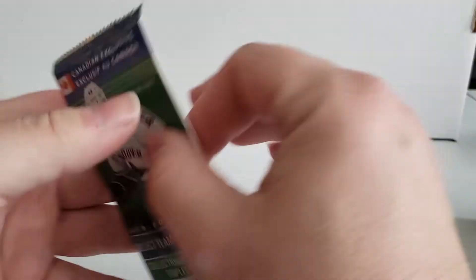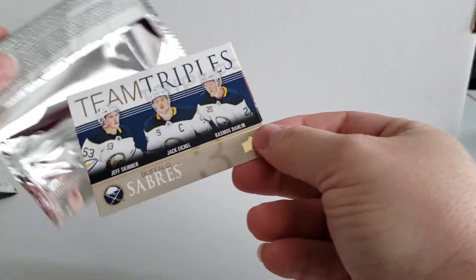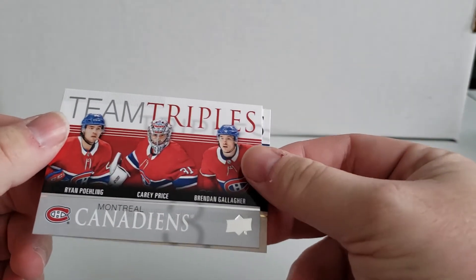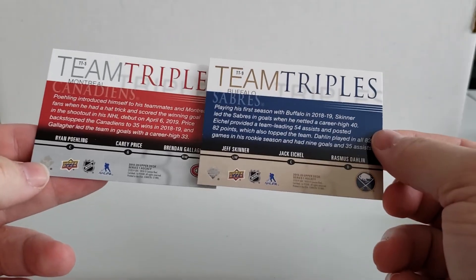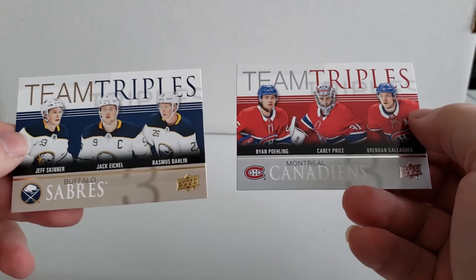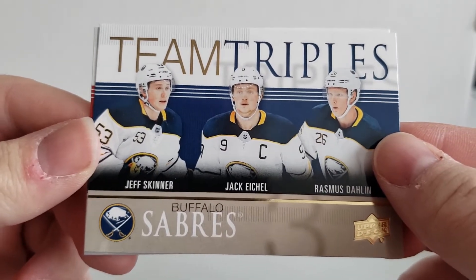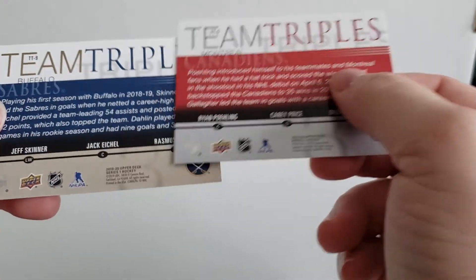This is going to be a pretty short video. Let's take a look at the bonus pack and see what two cards we get in here. We have the Sabres team triple — Jeff Skinner, Jack Eichel, and Rasmus — and we have Montreal Canadiens. It looks like there's a gold and a silver version. The Sabres is a gold version. Let's get a close-up look — no number on it, it says TT9. The other one says TT5. They're better than the last ones I opened a few years ago.